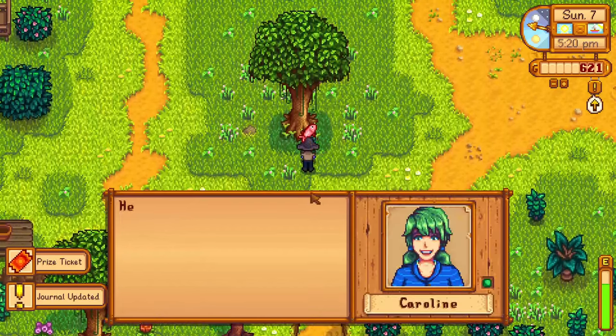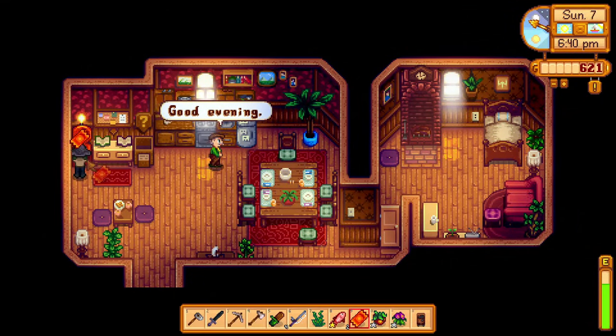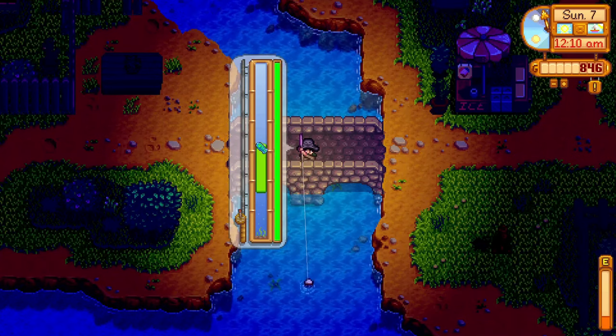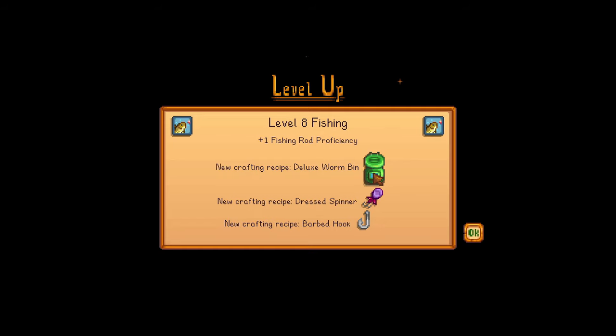I gave Caroline a red mullet for one of her quests, which gave me a prize ticket, which I traded for three mystery boxes at Lewis's, which meant I was one ticket closer to this new tea-looking thing. I spent some time fishing in the mountain lake and in the town river, and sold all of my fish back home, reaching level 8 fishing and unlocking the deluxe worm bin recipe.